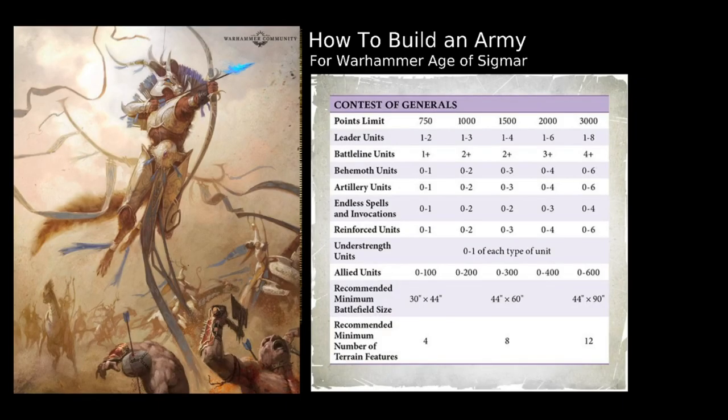This is a Force Organisation chart. You'll find this particular one for the Contest of Generals inside the main Age of Sigmar core rules. You can also find them in the Generals Handbook every season. This is a points limit at the top — the maximum number of points you can have inside your army. You cannot have 1,505 or 1,525 points in a 1,500 point game. However, you do not need to spend all your points, and there are benefits called triumphs that you get when you are under points of your opponent, so potentially leaving some points unspent is maybe even a valid strategy.